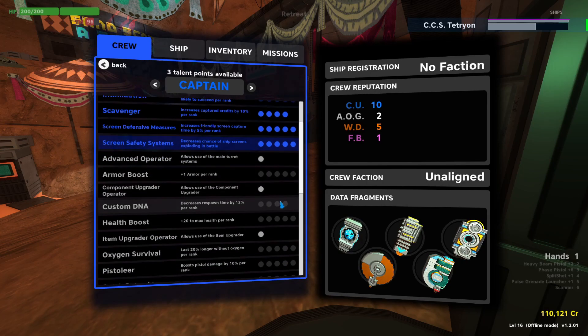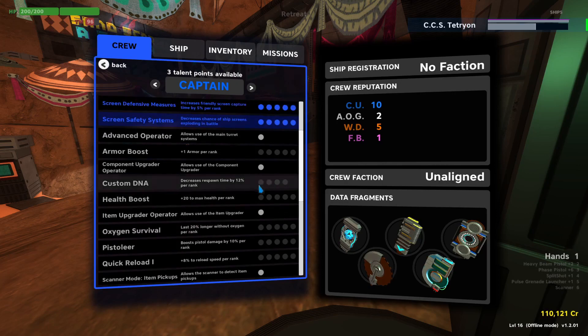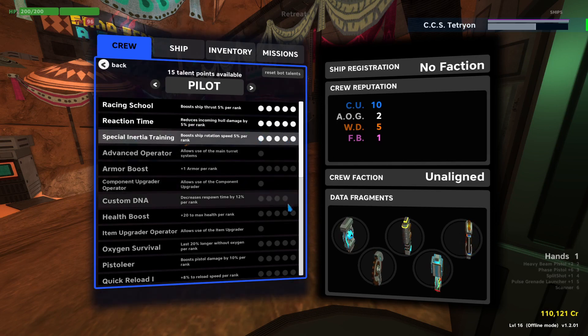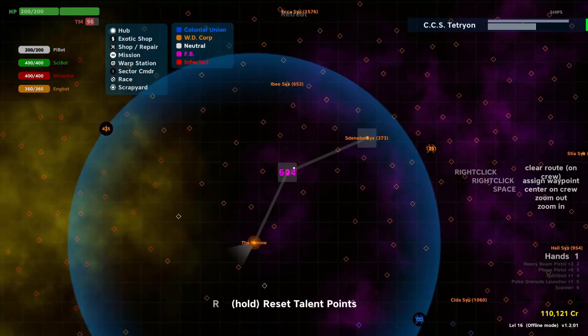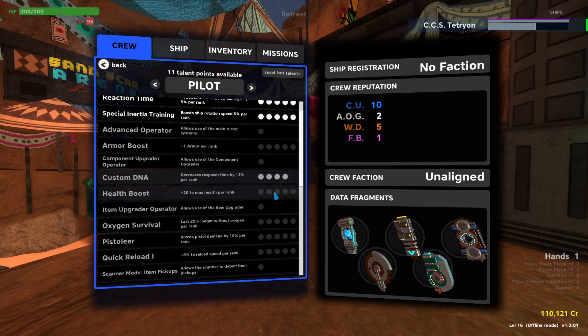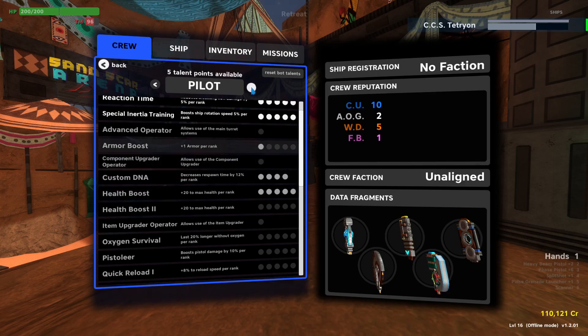I have three points left to put into whatever I want. I think I'd like custom DNA — it's just so nice to be able to respawn quickly if you die. I'm going to keep five points in reserve for the pilot because we've got that one thing researching. I don't need the neural rewriter for the bots; I can do that anywhere for them. But for me, I have to have it. We'll do custom DNA for you as well, and some health boost, and one point in armor boost. But I'm going to leave five points in reserve.